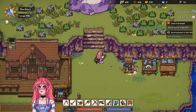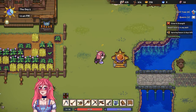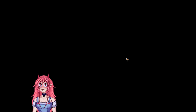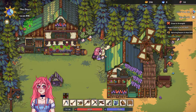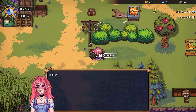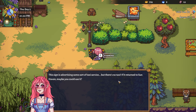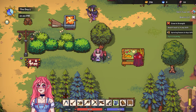I gotta turn this in to Kitty — where would Kitty be? Up here. Our little friend is in the way so we'll have to go around. I'll pick up these mushrooms, they're pretty cute. I forgot how adorable this game was! There's a flyer advertising some sort of taxi service — if you return to Sun Haven you can use it. This is a little bit different from what I remember.